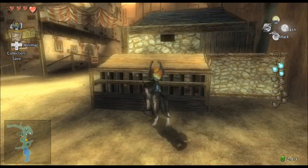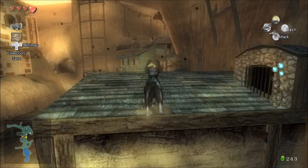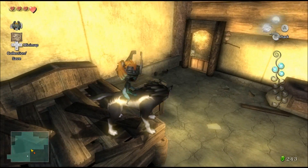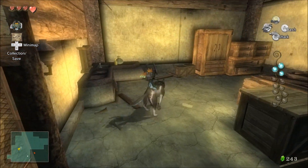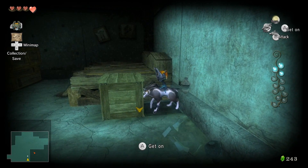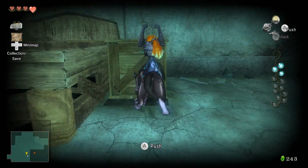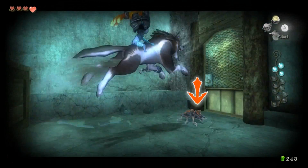Just head right across the street and you're going to climb on top of these buildings. There's one with kind of a rickety roof — it's got a hole in its roof. You just stand on it and you're going to fall right through. So easy to get moving. There's one in here and he's hiding under that box. So you need to push the box from the other side — not to this side — and he will come running out. And you can kill him and grab the next Tears of Light.